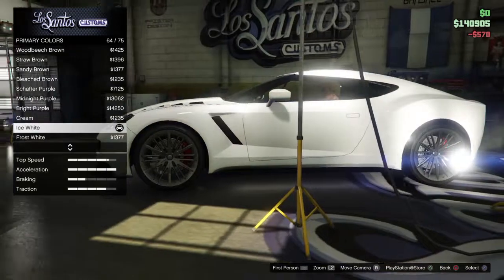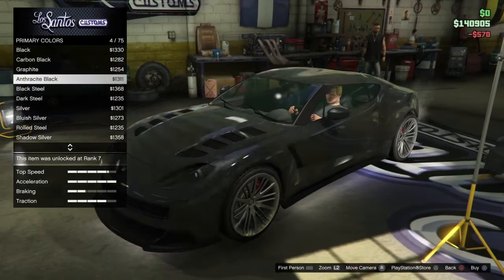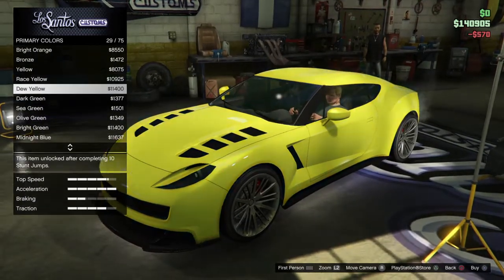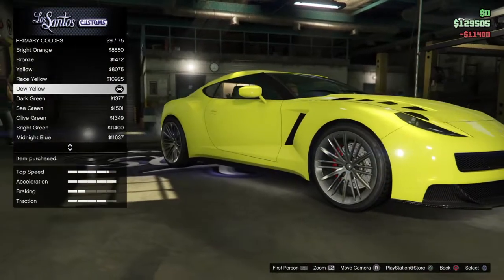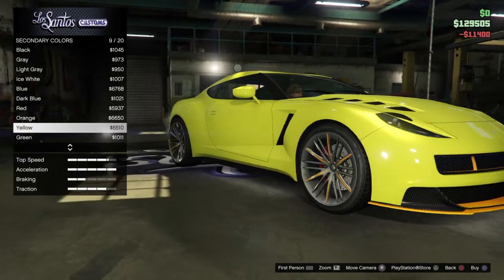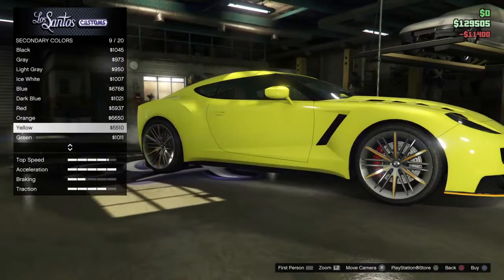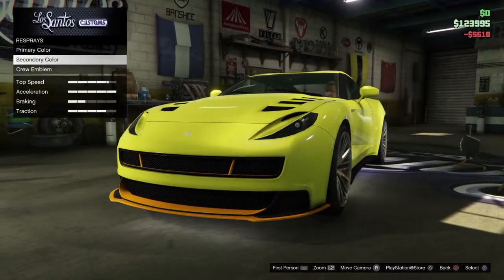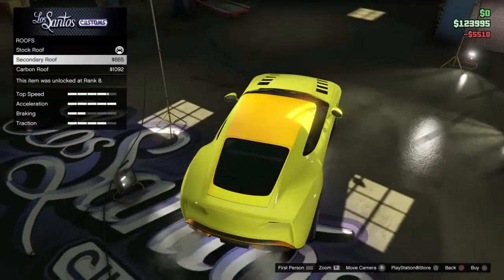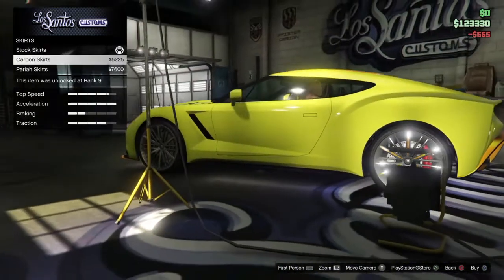Oh yeah, we've got a foul player in here now. Graphite. Oh, this new yellow actually looks pretty nice, so I'm gonna do that as the second color. Normally I go for matte. Yellow. Crew emblem. Skirts.